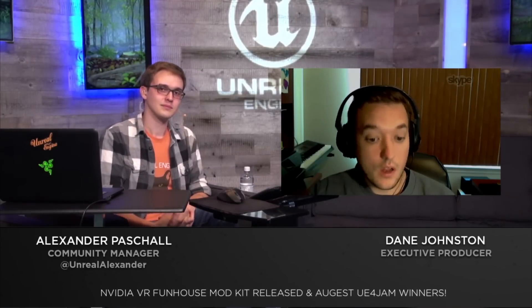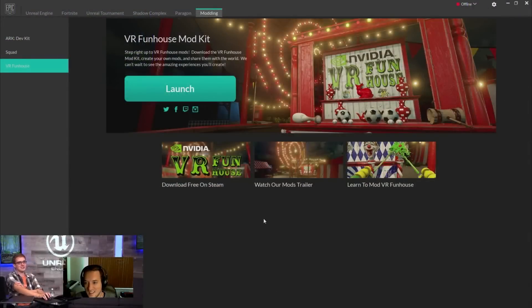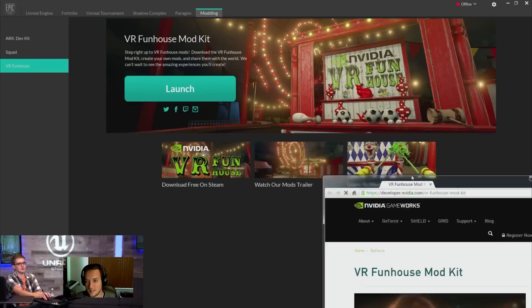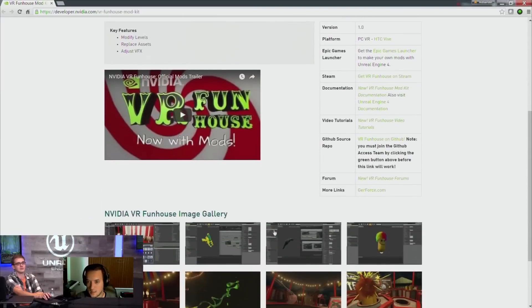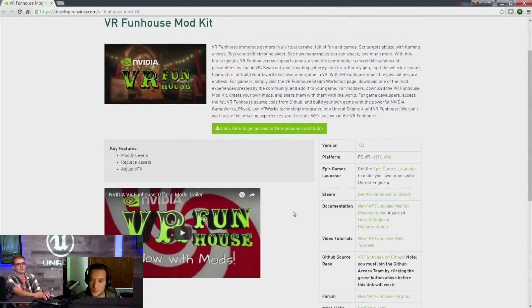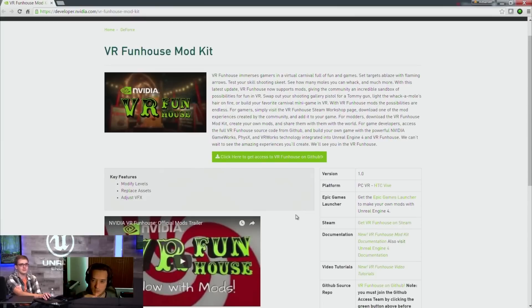Where can I find more information about the VR technology behind this project? If you're on the Epic Game launcher, we actually link you directly to a website — from the 'Learn to Mod' button — to our developer zone. It should link you to the various technologies, and we have documentation as well as videos. You can also get the source code from there. We also have a forum set up at devtalk.nvidia.com — come feel free, I'm one of the moderators there.